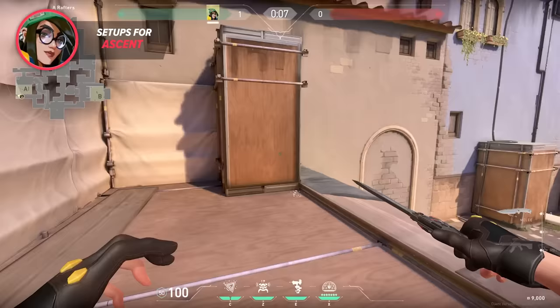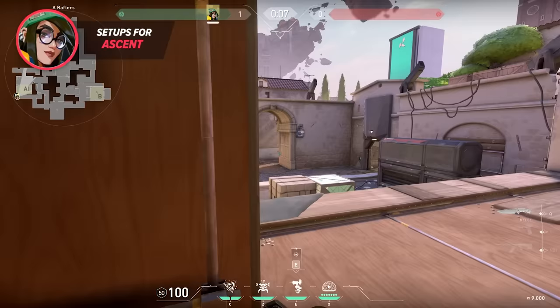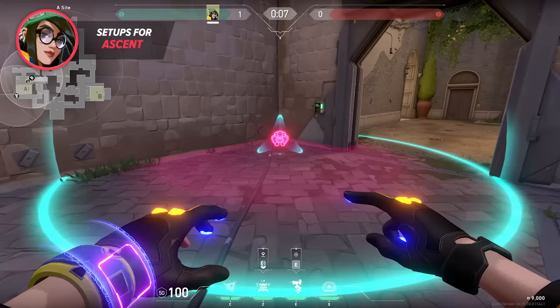Moving on to Ascent — this map can be one of the most fun maps to play Killjoy on if you know what you're doing. On A, I like to place my turret high up on this box so that it can both hold A main and A door walkout. This turret is extremely effective to swing off of when enemies are peeking A main, and there are multiple positions I can play from, making it very hard for the enemy team to guess where I will fight them from.